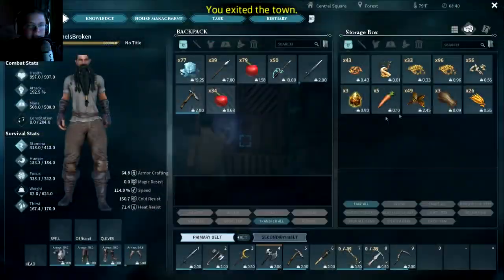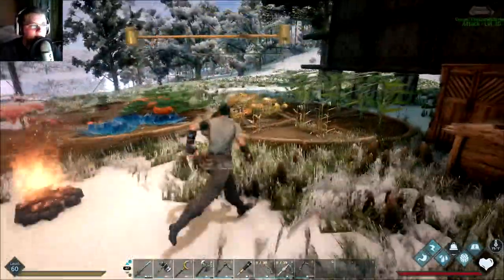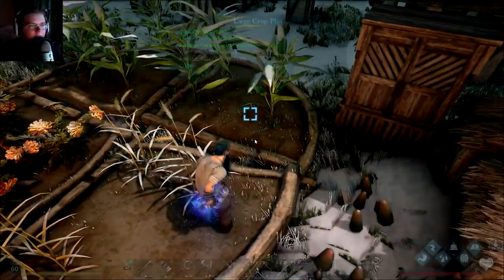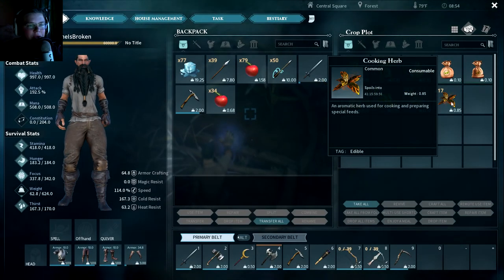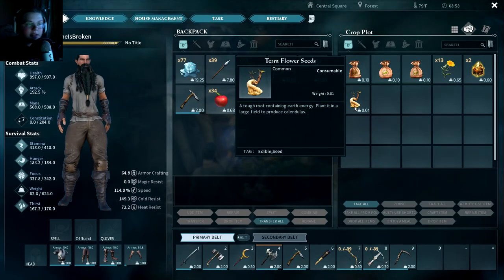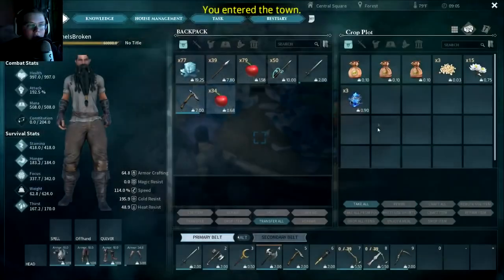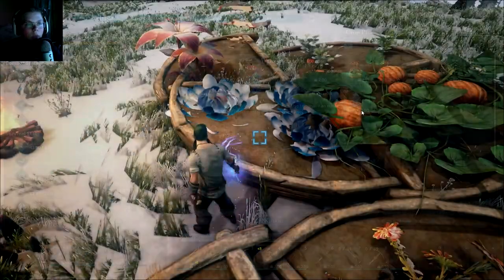You put in different types of seeds and get different things. One of the things I have trouble getting is elemental cores, and you can actually get them from farming. I have wheat seeds which give wheat, shrub seedlings give cooking herbs, and the terra flower seed gives terra flowers and earth elemental cores — which is really cool. We also placed lotus seeds and get snow lotus and water elemental cores.